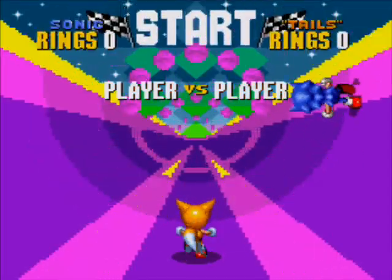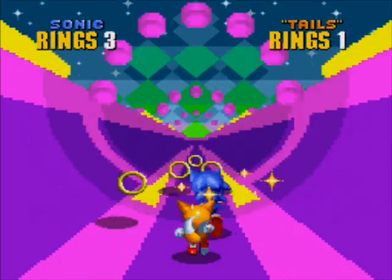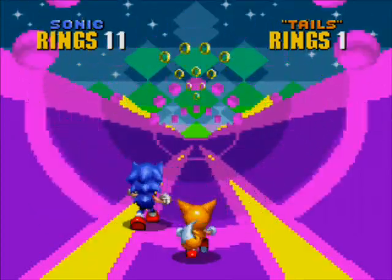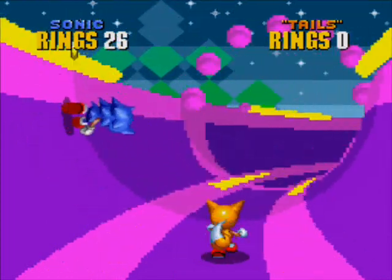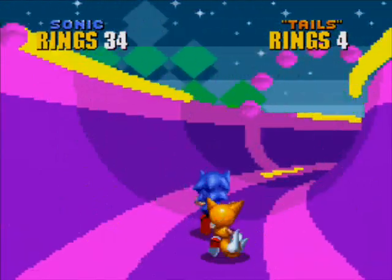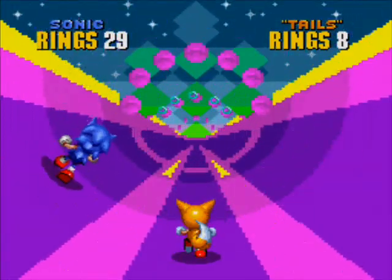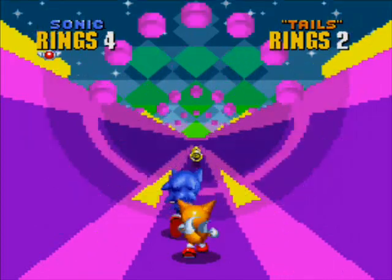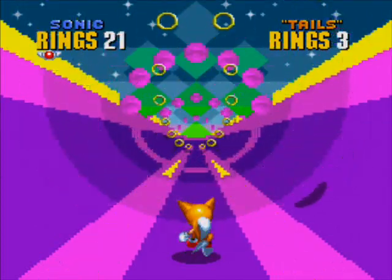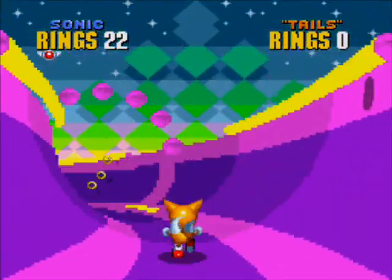So let's show off the Special Stage. As you can see, it's the same as one-player mode, except this time, instead of Tails collecting rings for you, you guys will be fighting over rings instead. It's pretty much just the same thing as one-player mode except you're facing against each other. Tails controls the same way as he does in one-player. Also worth mentioning — if you have a second controller and you play one-player, then player two can take control of Tails.